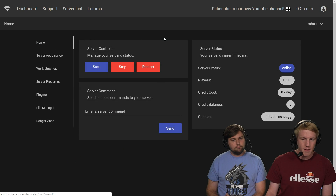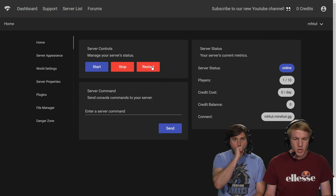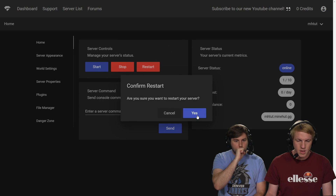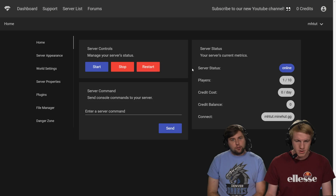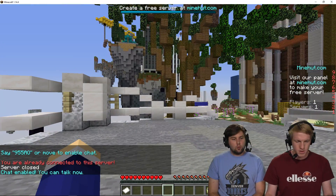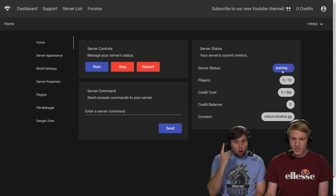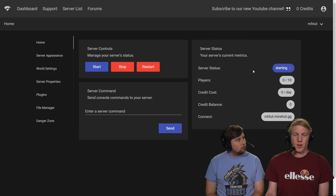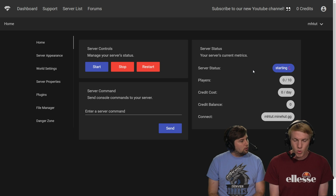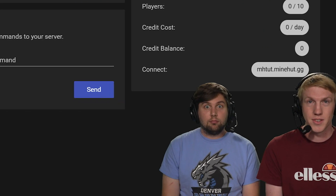We're going to go back to the home tab, and then rather than clicking stop and then waiting and clicking start again, we're going to click restart, and we're going to show that it kicks me off the server and installs the plugin for us. Confirm — are you sure you want to restart your server? Let's do it. There it is. Whoa, server closed. I got pushed off. And now we just get to be left waiting in the lobby. Look at that, it's already starting back up. Already starting. That's so quick. And now we'll wait for it to give us the indication, and then we'll go on and check to see that Essentials is installed.